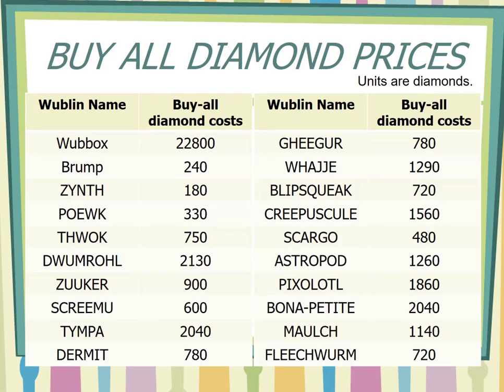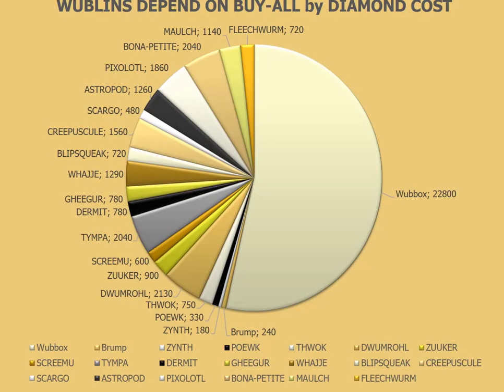Buy all diamond prices — units are diamonds. You can see each Woblin's name on the table according to their buy-all diamond cost. Woblins depend on buy-all diamond cost. You can see a pie chart.